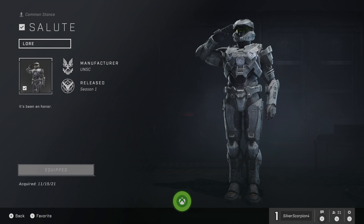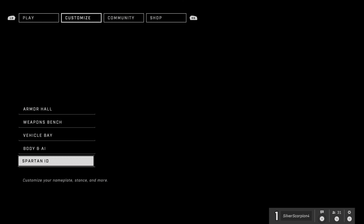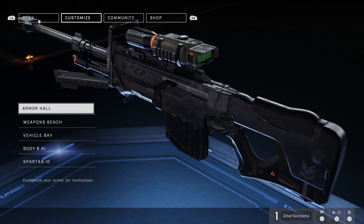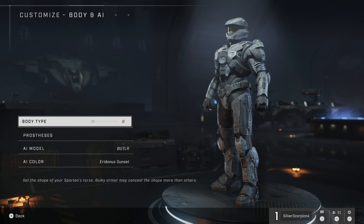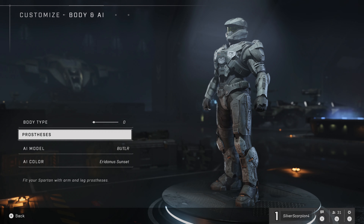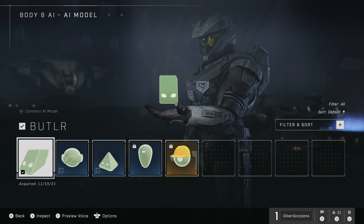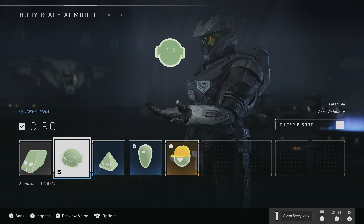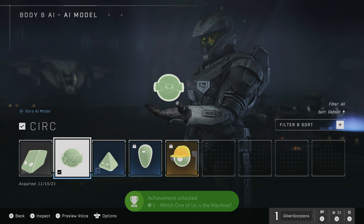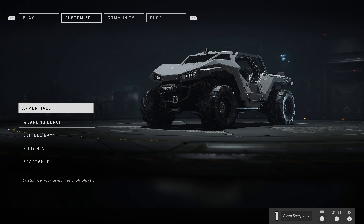Now the next one is not in the Spartan ID section, so we're going to back out one more level and go up to Body and AI. We're going to switch out our AI — the default one is Butler — and change it for either one of the two others available. You only get three available right off the bat without any unlocks or purchases, but you can earn more over time by playing or by purchasing currency in the game.